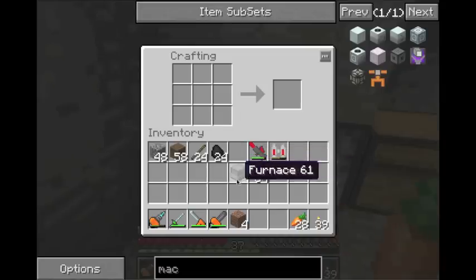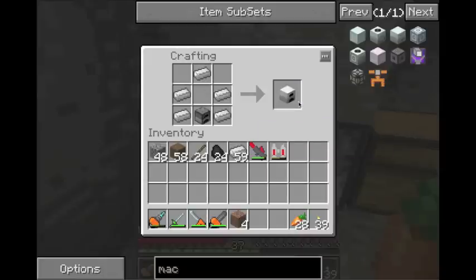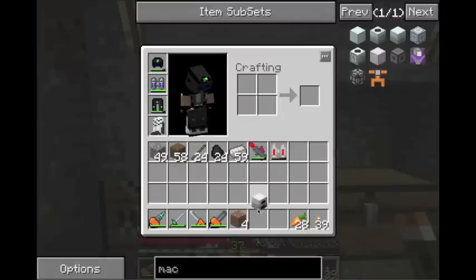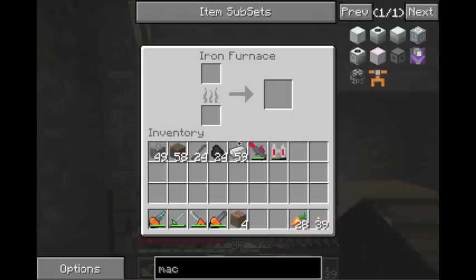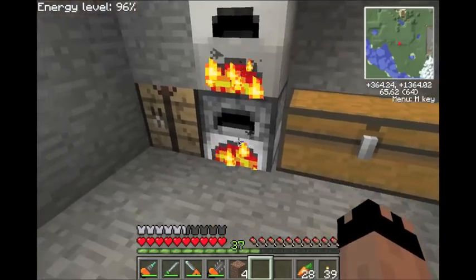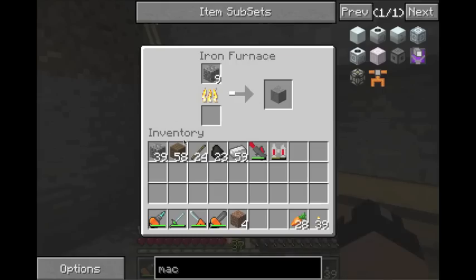So what you do — now you have this iron that you went exploring and got — you put it in a pattern like this and you get this guy. After you get to this point, you should never have a regular furnace again. They're absolutely worthless. So you have this nice iron furnace. If you take ten pieces and put it in, one piece of coal will now cook ten, which is nice. You just got two more for nothing.